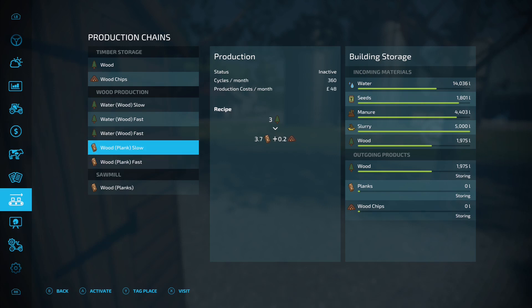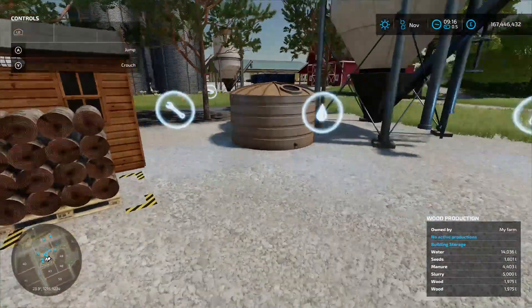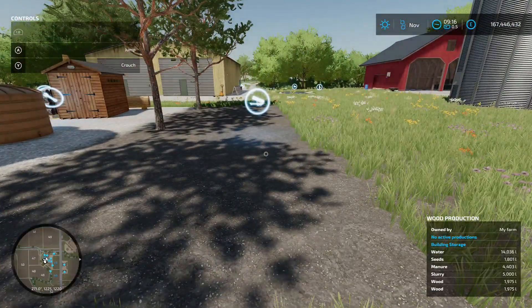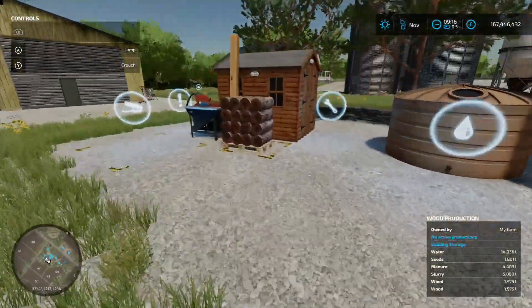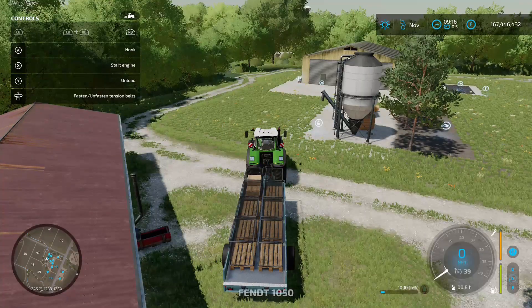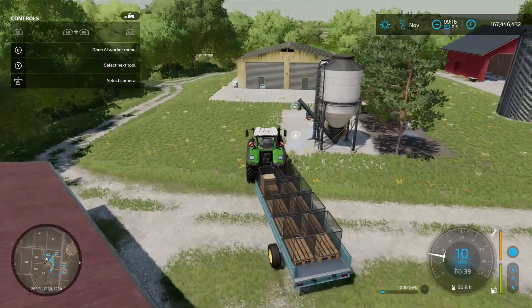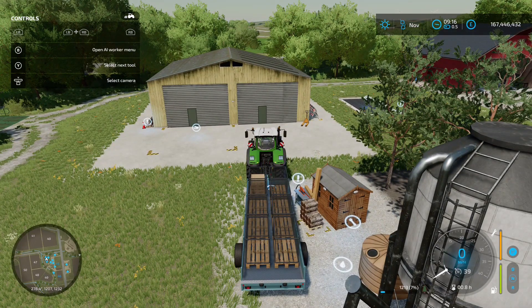The slow and fast versions are based on cycles per month - we'll come back to that shortly. For the inputs, you put your water in at the front, then come around the back to put in your seed and your manure or slurry, whichever you're going for. The wood comes out on a pallet. You can't pick it up by hand - it's too heavy - but if you come with an auto-load trailer (the Auto Load Pack by Rowley Christy 1 and VSR Modding), it auto-loads the wood without needing a forklift.